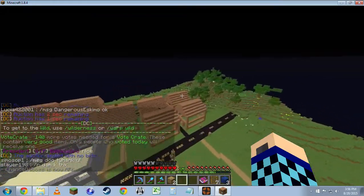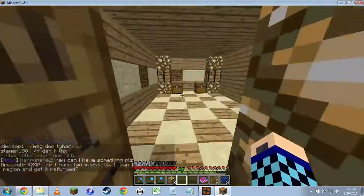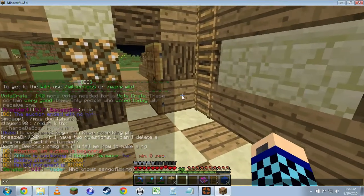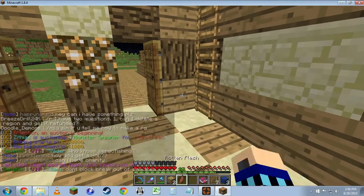We'll go ahead and region us a small region here. So first of all, type slash wand — that gives you a rotten flesh.